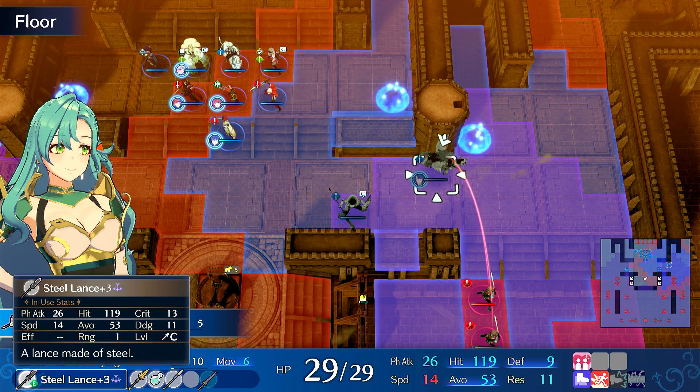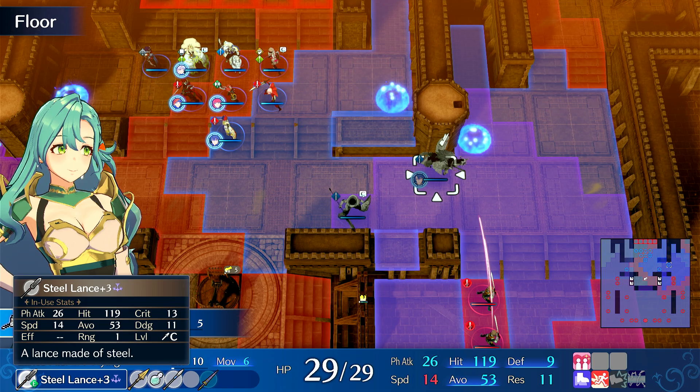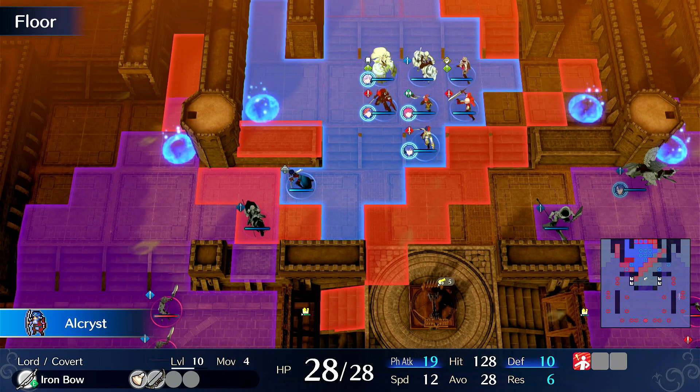This is basically an endgame weapon once it gets to plus 5 — it has minus 2 weight, and her build increases by 1 or 2 over 20 levels. She'll just be driving her horse around killing things, becoming like a nuke on wheels. Pretty good investment.